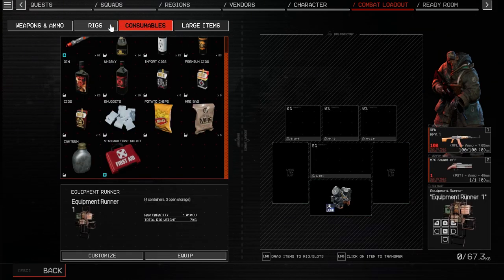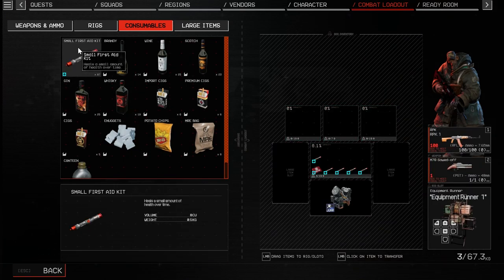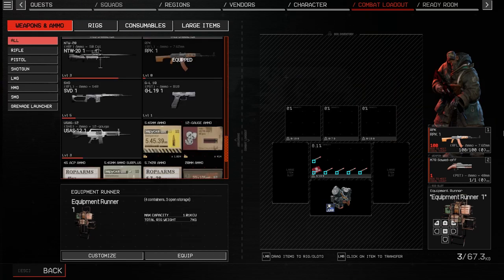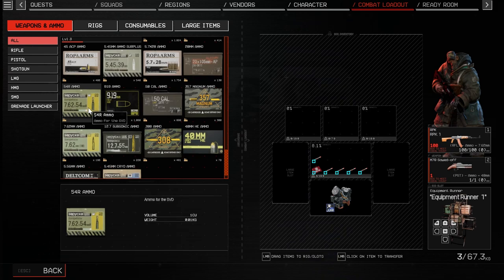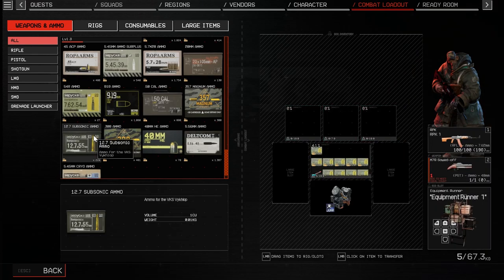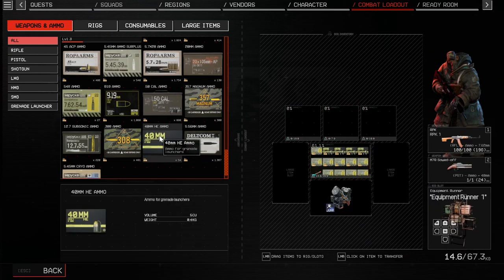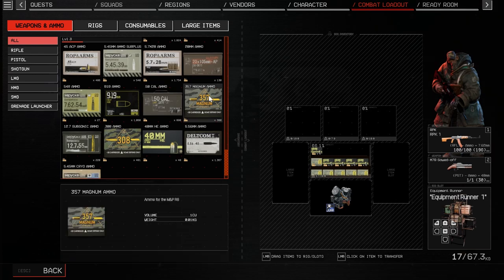One jump kit. One of those. Five of those is good. Weapons are set. How much do we have for the RPK? 100? Okay. That will just have to do, I guess. Ton of ammo for that.